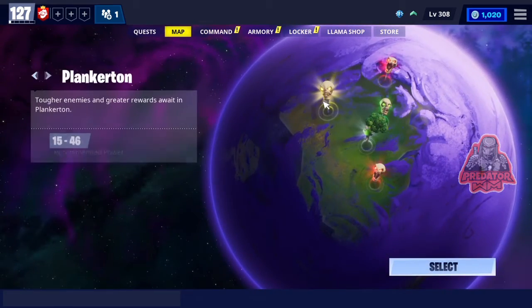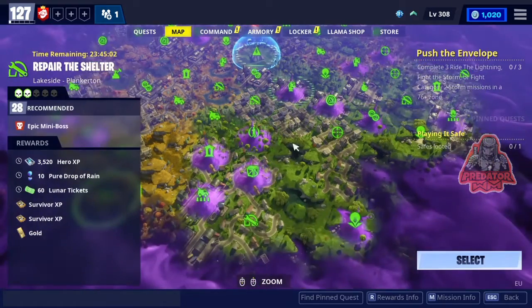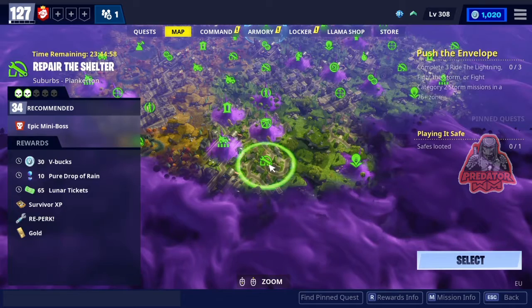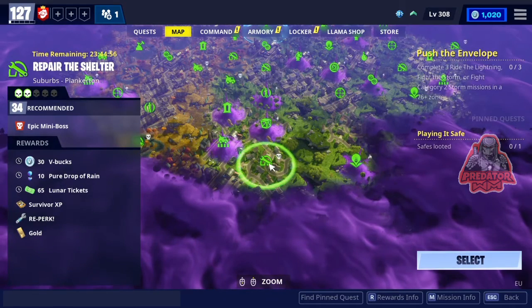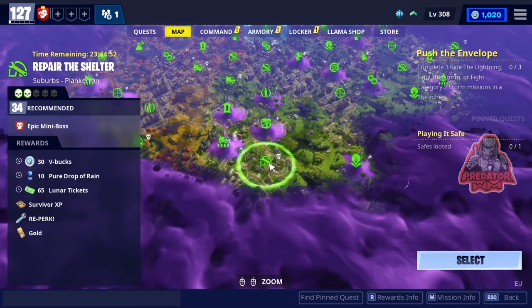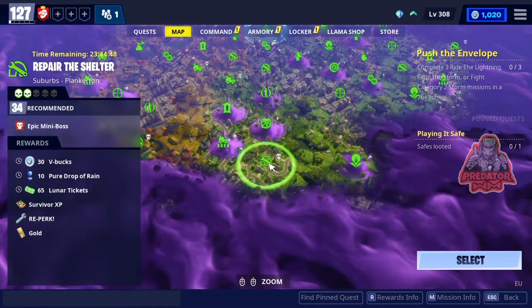The V-Bucks mission is only one today — it's an Implant Carton mission right here. It should be in this area — there you go, it's 'Repel the Shelter,' a Super Plankerton mission at power level 34. You can get 3 V-Bucks by doing this mission. So if you have a 50 V-Buck daily quest like I do, you can get at least 80 V-Bucks today.